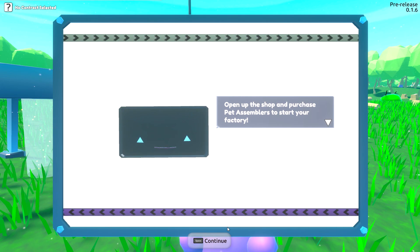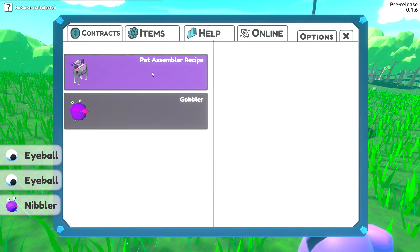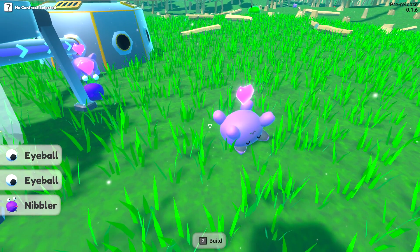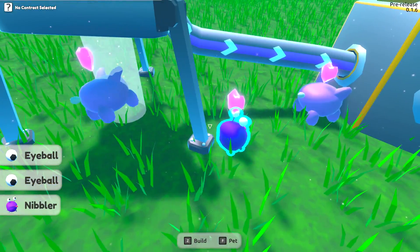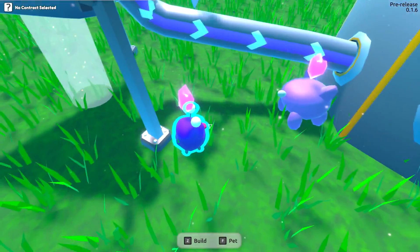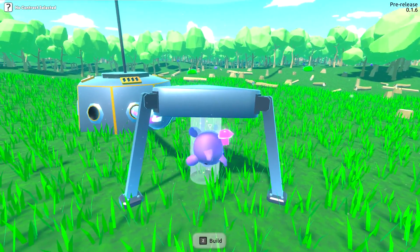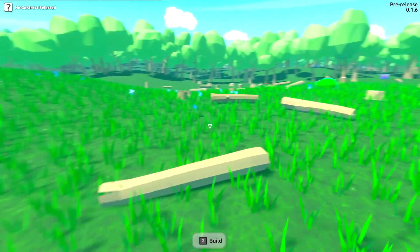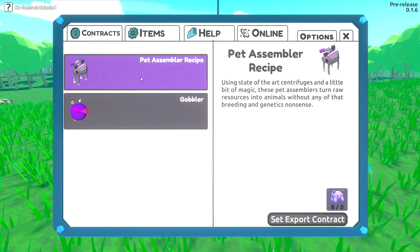Open and purchase a pet assembler and start the factory. Here's what we need to do - we just got some eyeballs, what the heck is that about? They won't go up there unless they're in lovey-dovey mode with you - if they don't like you they're not going to be able to go up. Did he get his eyeballs ripped out when he went up there? That's horrible.